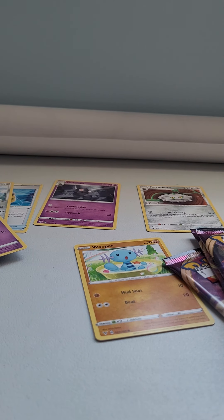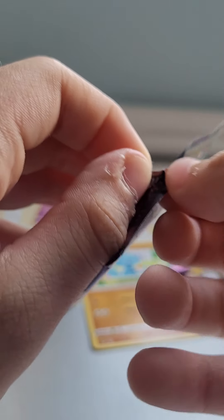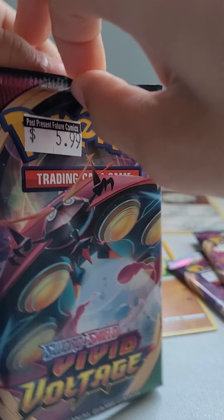I'm going to keep this holo — my first Vivid Voltage holo! Next pack: Or Beetle. Hopefully we already know what we need to pull — Chunky Chew. What if this booster pack had Chunky Chew? What if I pulled Chunky Chew?